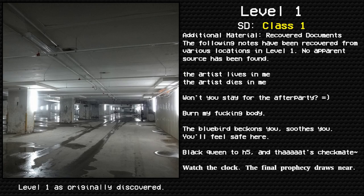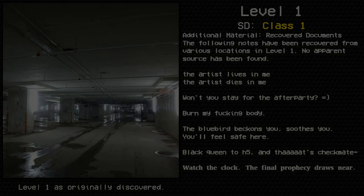Additional material — recovered documents: The following notes have been recovered from various locations in level one; no apparent source has been found. 'The artist lives in me, the artist dies in me. Won't you stay for the after party? Burn my fucking body. The bluebird beckons you, soothes you — you'll feel safe here.' 'Black queen to H5 and throughout — checkmate. Watch the clock. The final prophecy draws near.'